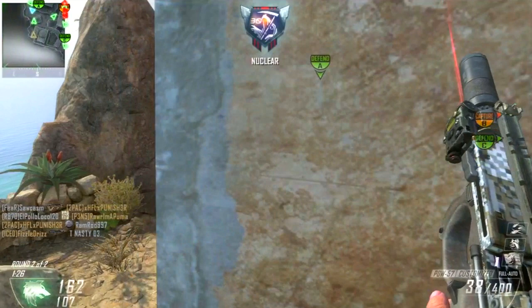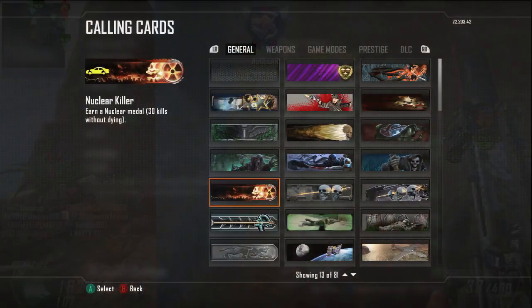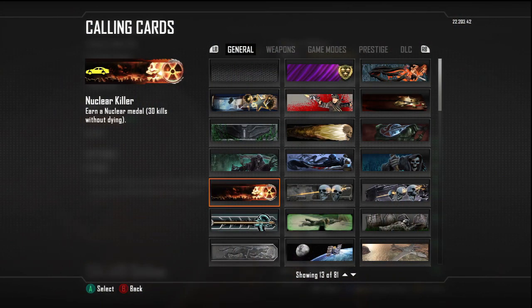What do you get? Well, you only get that medal as well as this title, which I'll show you right here. It's called the Nuclear Killer, and you get it by earning the nuclear medal — which is 30 kills without dying. And like I said, the 30 kills has to come only from your gun, equipment, or your knife. That's it.